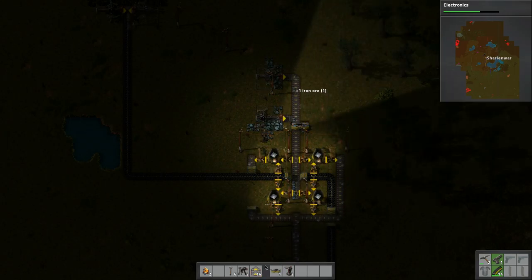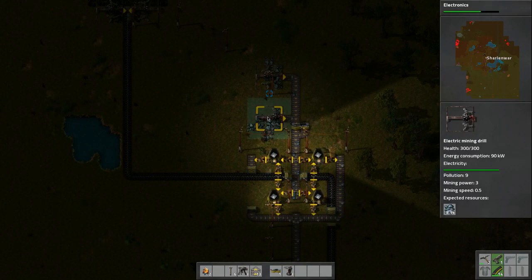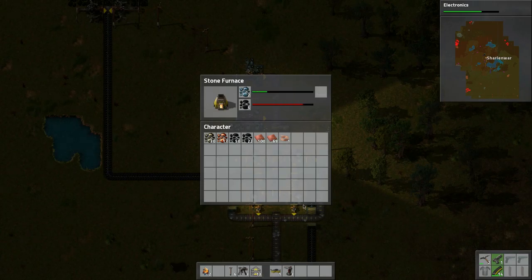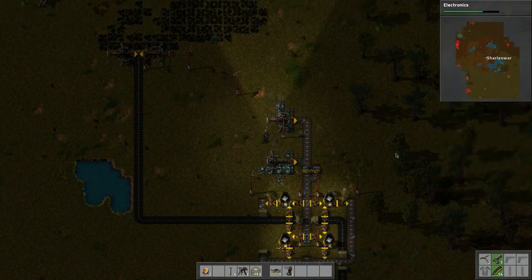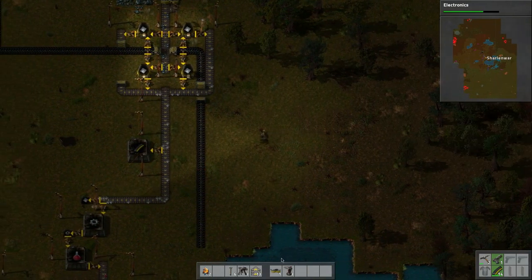Let's do the balancing here, kind of do this and do it like that — now that will balance it a little bit. Let's dump this stuff, put it directly in there. This is going really well — the copper stuff I want to take from over here.